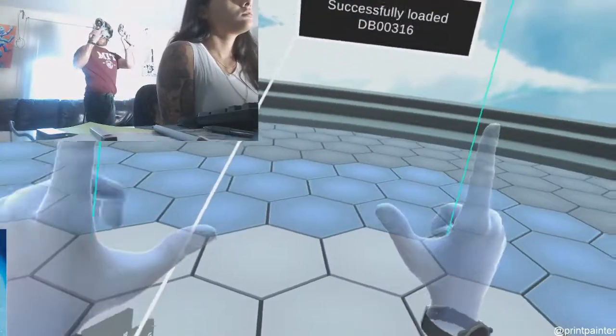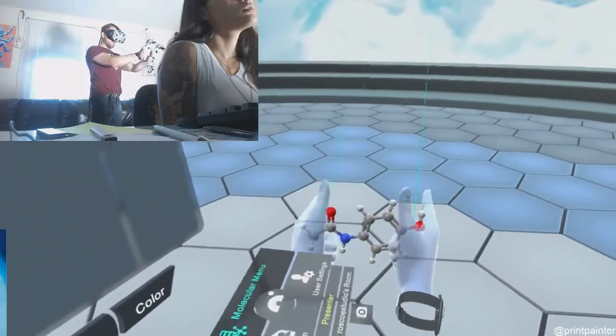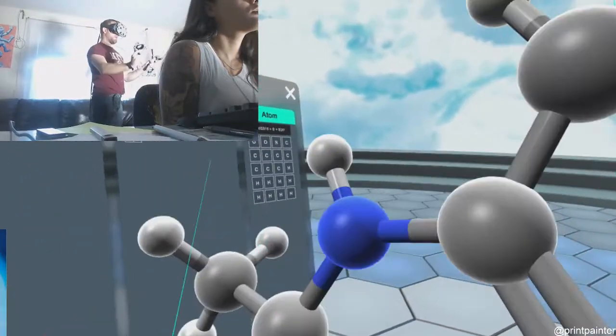Put the side bumpers. We can grab the chemical. Put the hands apart. Check it out. Move it around. Make it bigger.